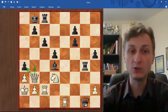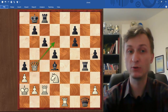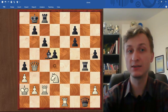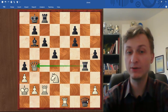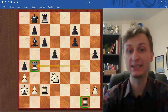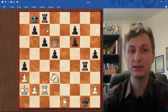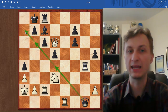So you might consider Qb4 with an idea to give check on d6 and run away with the queen. But hopefully you would see that there's a move Bb6 counter-attacking the queen. And the queen on g1 is protected - this is very important, because after Rg1, Rxb4, white cannot recapture the rook because the rook on g1 is hanging. You can calculate one step further: Qd6 check, and then black has Bc7, and now this queen is free to escape no matter what white is doing.